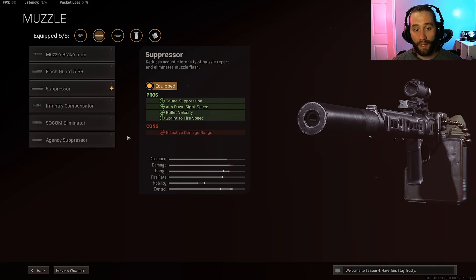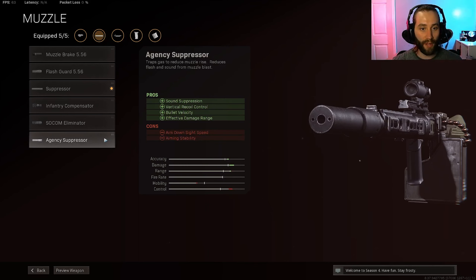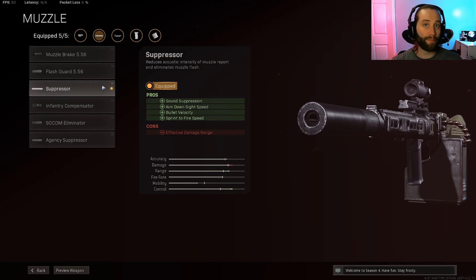If you want even more damage range and better bullet velocity, you could go with the agency suppressor. It helps with vertical recoil a little, plus bullet velocity and effective damage range. The con is it will hurt your aim down sight speed, and since it's already slow, you're hurting it further. That's your call if you want to extend the range even more — but this gun already melts and has a great time to kill, so I think the sound suppressor is definitely the way to go.